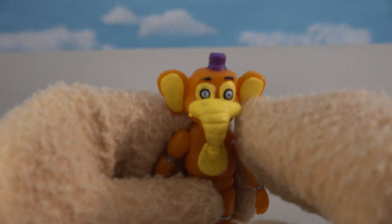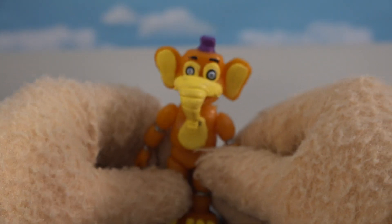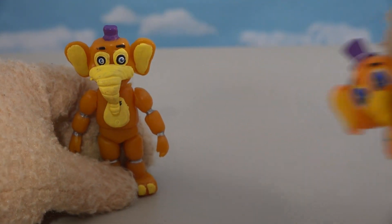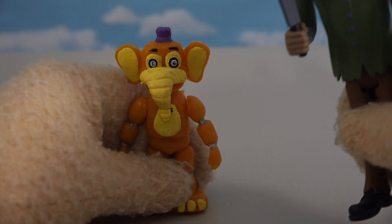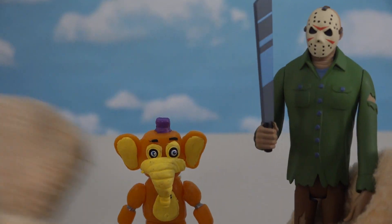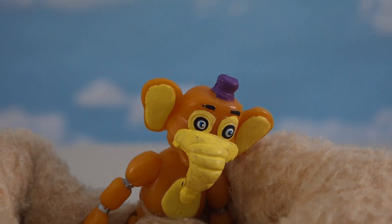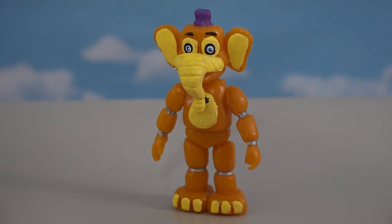Let's check out our next bootleg — Orville Elephant. Look at those beady eyes on his face! What's he looking at? That is so hideous. He's supposed to look like this cute little elephant, but you gotta avoid this guy because he looks like a crazy stalker killer. Give this guy a knife and he's up there with the likes of Jason Voorhees. We got the snout coming down, the purple hat on his head — all that looks accurate and his body looks kind of good, but those eyes — you don't want to have him around your children.